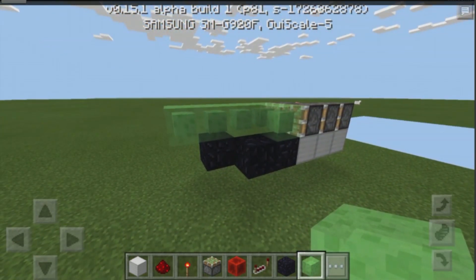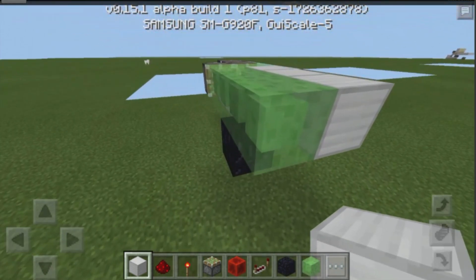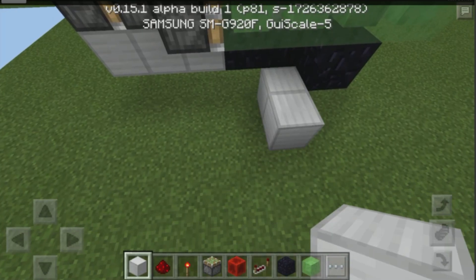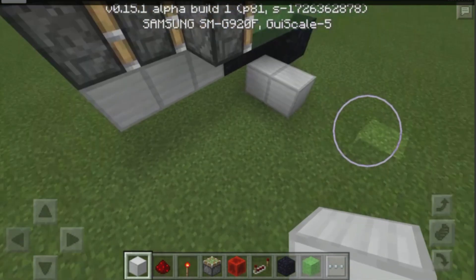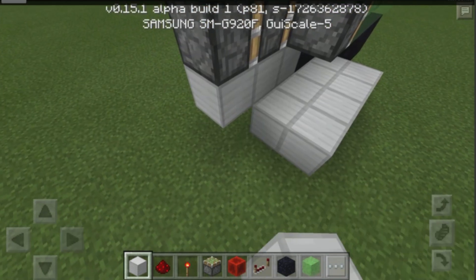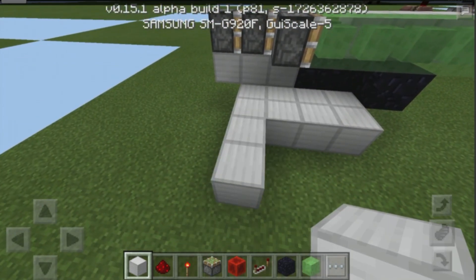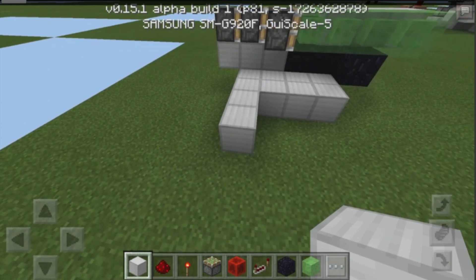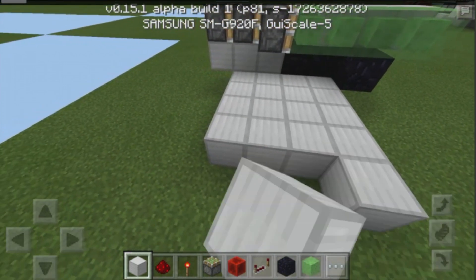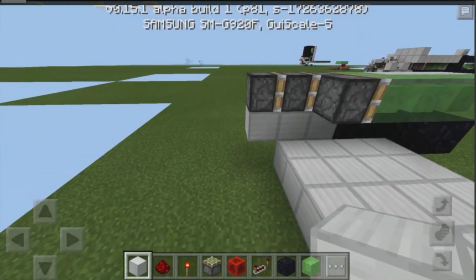The final thing we need to do for the structure is place down one, two, three blocks right over there — it should connect to our slime blocks. Then build out a two by one area over here and extend it by three blocks so it's a two by four area. Then extend this back by three so it becomes a four by five area. Let's just go ahead and do that.